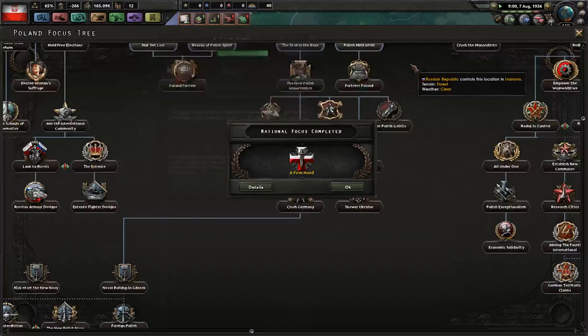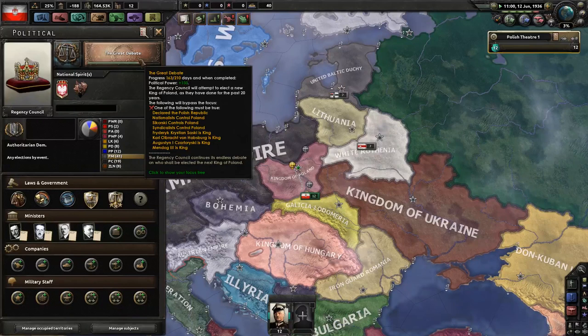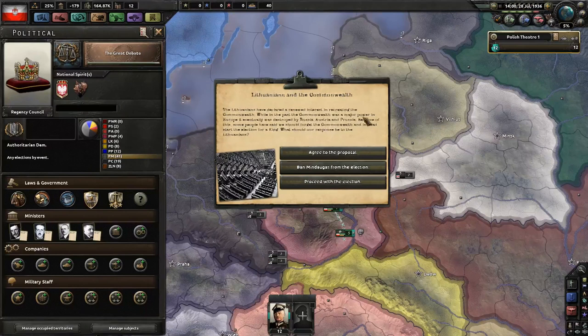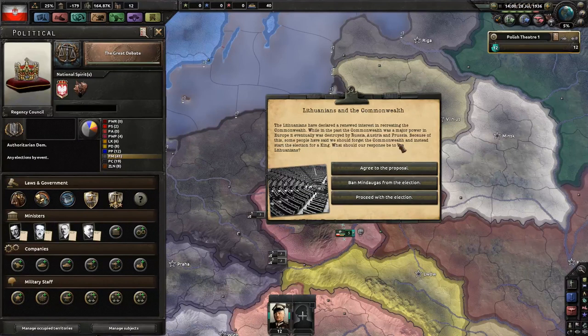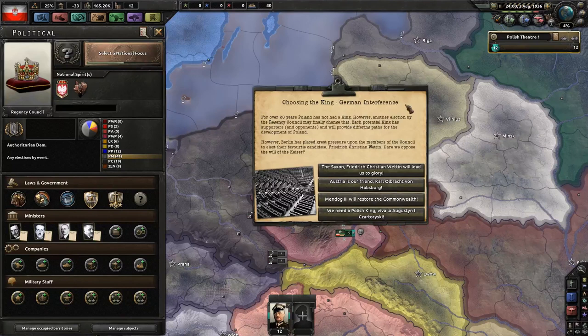Let's look at actually electing a king next. This time we're going to select the Regency Council must elect a king now, and just wait for the rest of the Great Debate to finish up. On the last day of the Great Debate, give or take a day or two, you will get this event pop-up — The Lithuanians and the Commonwealth. I'm not going to go into detail on how to form the Commonwealth; I already have a video about that in the description. But you're just going to agree to the proposal if you want to fuse the Lithuanians and the Polish together — though this will automatically make you a member of Mitteleuropa.